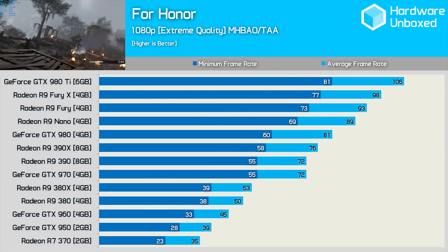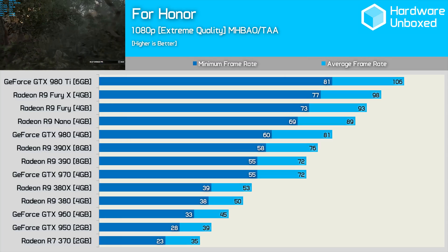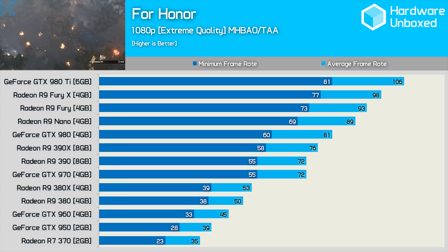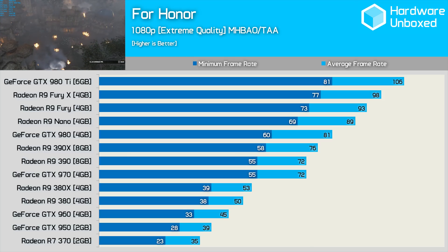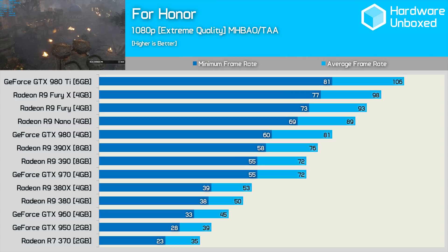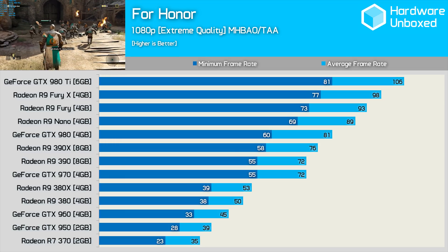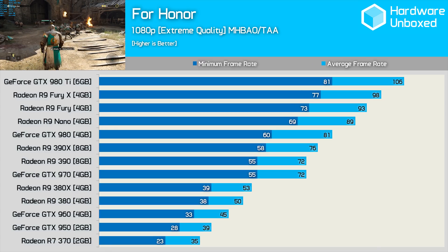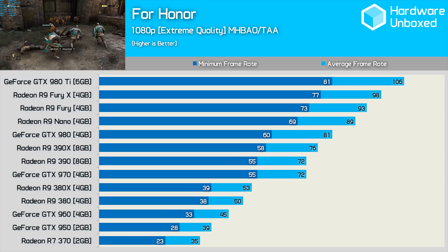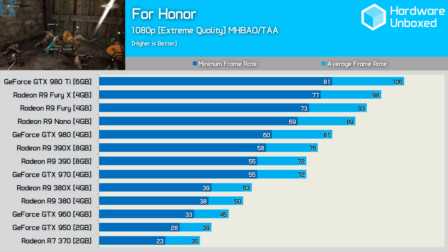First up we have the old bangers — the previous generation GPUs. Sitting at the top we have the GeForce GTX 980 Ti, and AMD's Fury X, which although eight percent slower turned in an impressive 98 fps average. The Nano knocked off the vanilla GTX 980, though that Maxwell offering did beat out the R9 390X. Interestingly the GTX 970 matches the R9 390, both averaging 72 fps with a 55 fps minimum at 1080p with all the eye candy on. Even the GTX 960 and R9 380 didn't do too poorly, though both will ideally benefit from the high or medium preset.